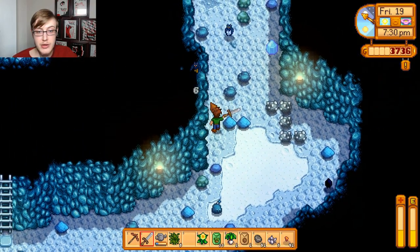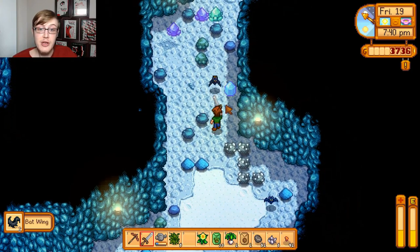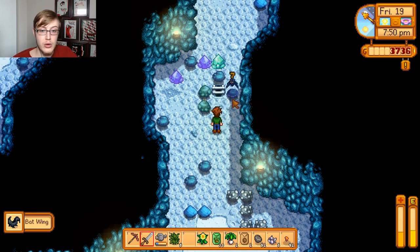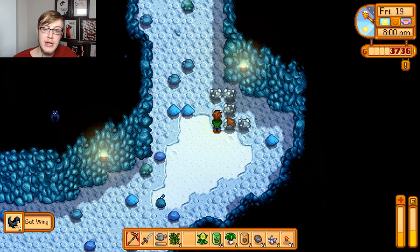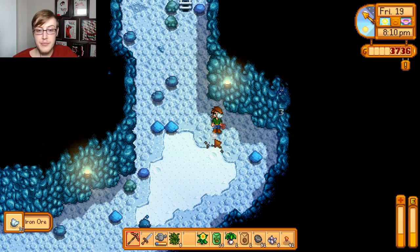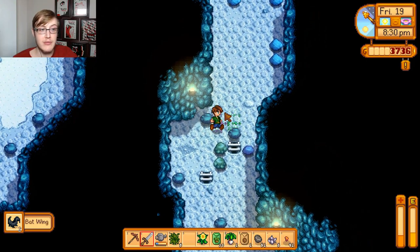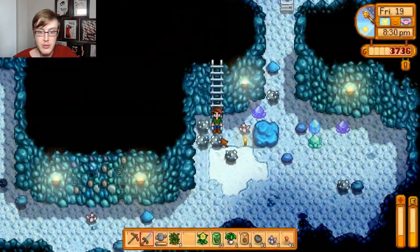Probably all the iron that we're going to need for now. Iron, copper, and gold are also used in creating bombs. The higher the quality of the ore - copper, iron, or gold - it'll make a bigger bomb with a bigger explosion. Copper makes cherry bombs, iron makes the normal bombs, and then gold plus solar essence and void essence make the mega bomb, which basically blows up all the stones in one room. You do take damage from the explosion, so don't stand there when it goes off.